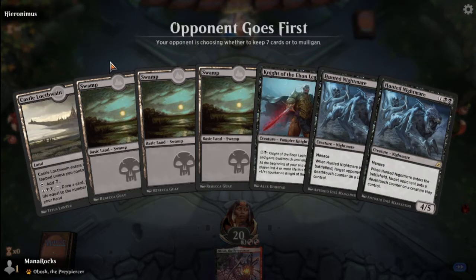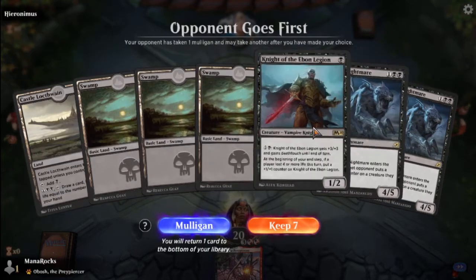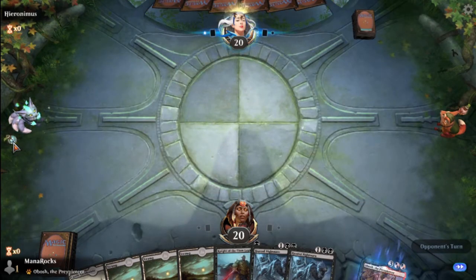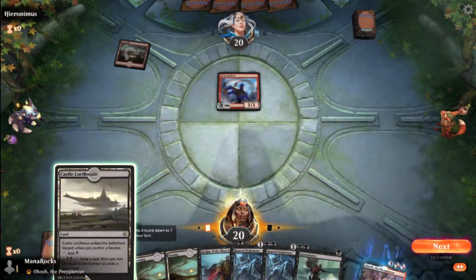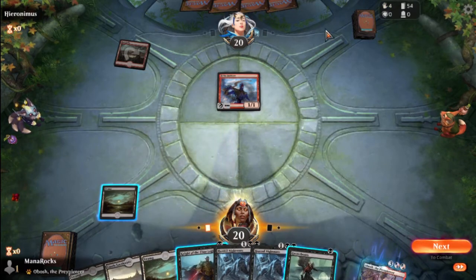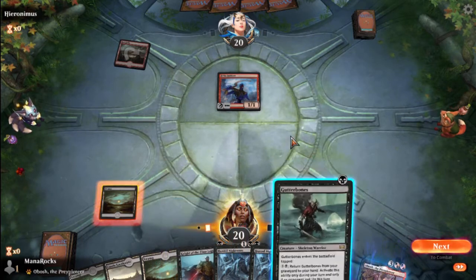Alright ladies and gents, welcome. We are here with Obosh in match number one on the draw with a deck that really wants to be on the play. Hunted Nightmare is so much better on the play than the draw. I think we'll probably keep on the back of Castle Lockthwain here. We've got one-drop into three-drops, but the Hunted Nightmares could be pretty bad. No companion on the other side. Looks like we're against Mono Red, or it could be Red-Black Sacrifice, could be a Cavalcade of Calamity deck.